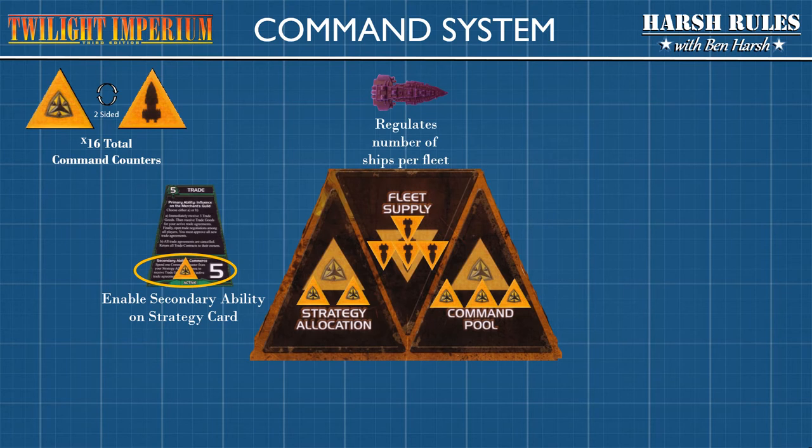Fleet supply represents the maximum number of ships that you can have in one fleet. The Mentak Coalition has four command counters in the fleet supply area. This means in each fleet in a system, they can have a maximum of four ships. This does not count fighters.